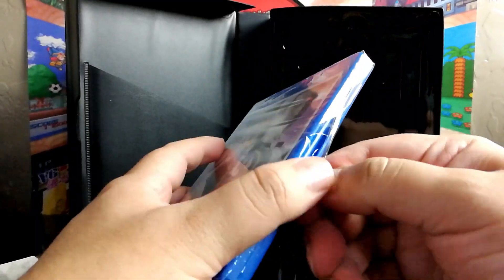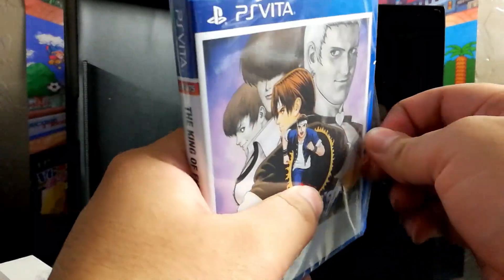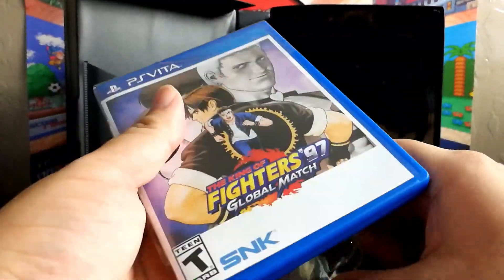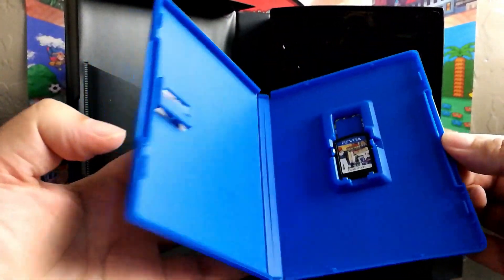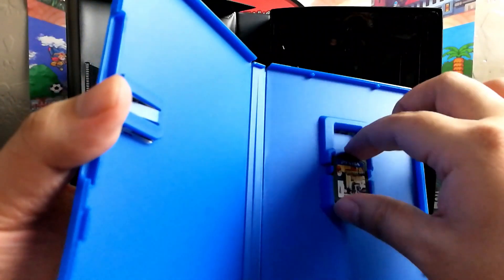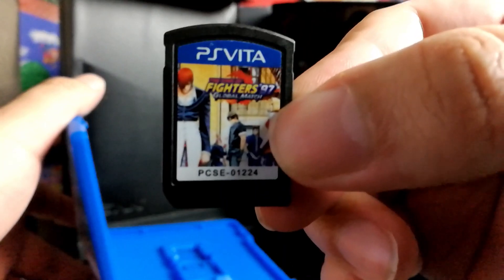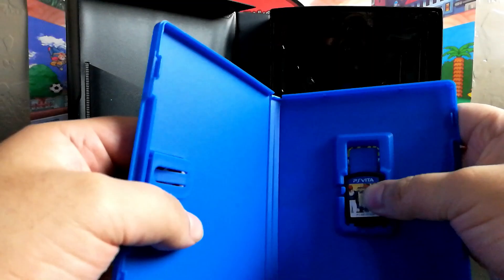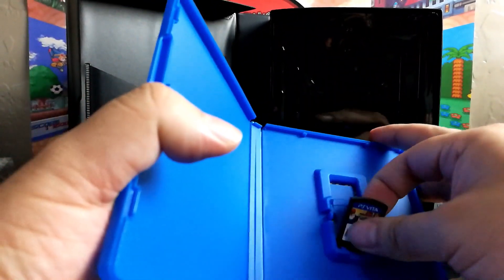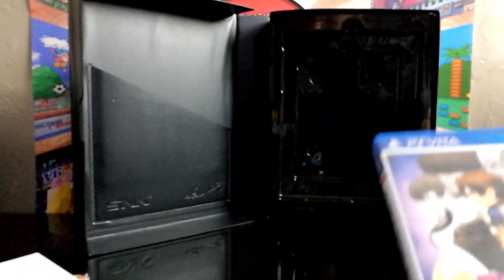So we're gonna go ahead and open this, because I like to check to see if they put any extra stuff in it. I don't think there will be, but I'm gonna open it anyway — even though I got the PS4 version. Nothing is in here, but the manual is like one large manual. Here's the little cartridge chip. That's pretty cool. I like all the stuff.